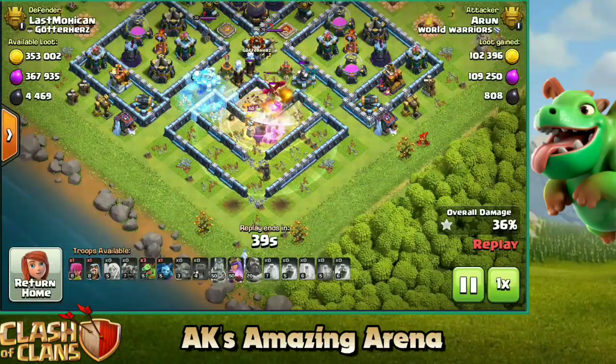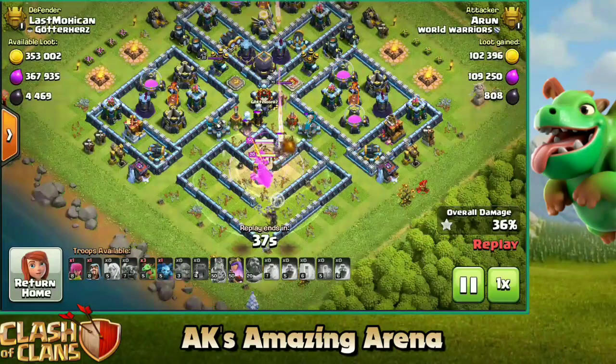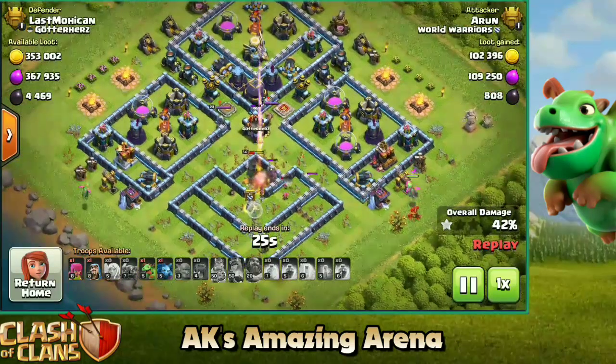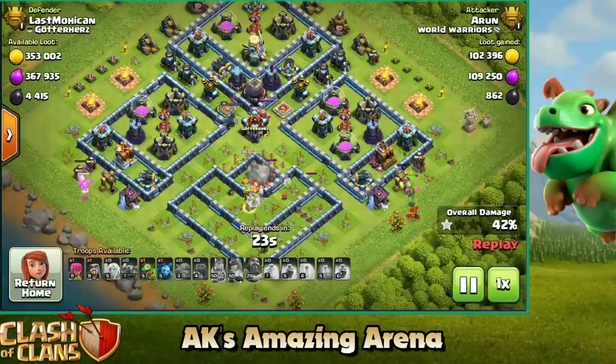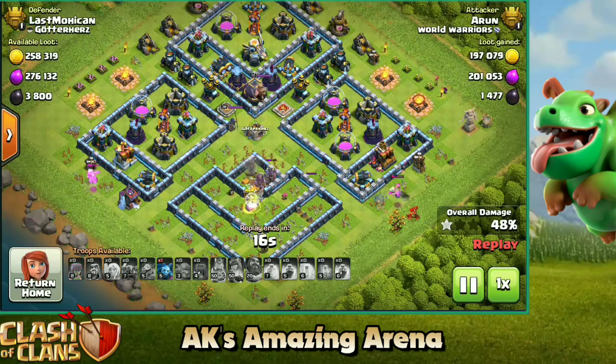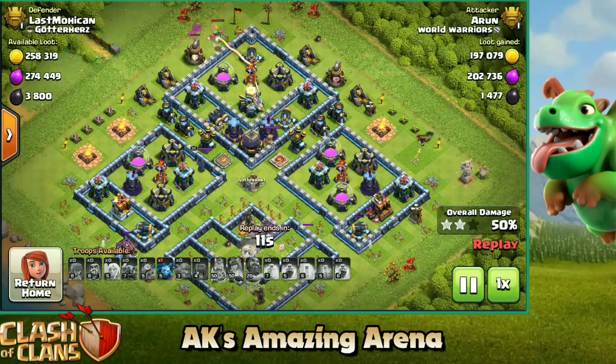We have a yeti inside the clan castle which is very good for taking down the town hall because of the yeti mites. Now we have already taken down 36 percentage of the base. We've got only the queen and the warden left, and with the queen's ability she's taking down all the weaker buildings. Right now we have secured 42 percentage of this base, and the baby dragons we were saving are going to take down some other buildings. We got one wizard on the right side securing the 50 percentage — your job is done.